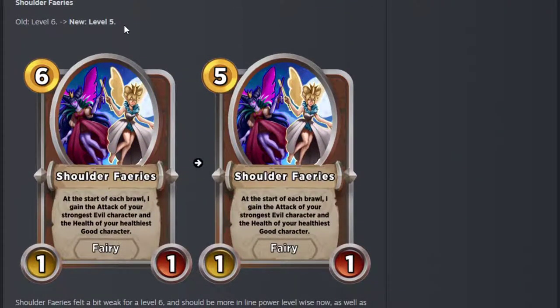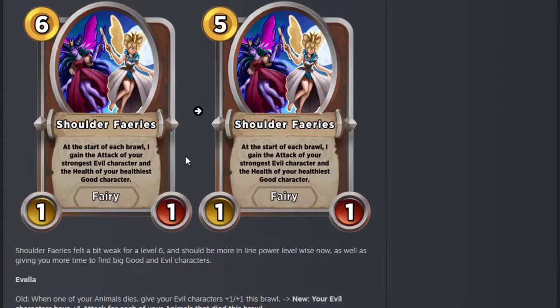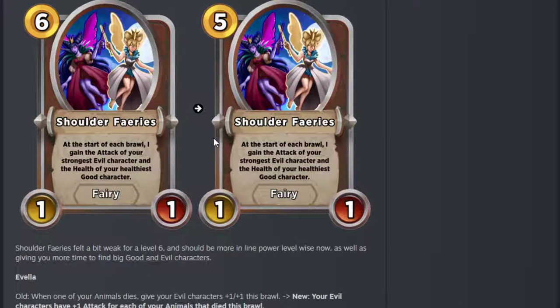Shoulder Fairies — great change here. Gone from tier 6 to tier 5. Felt a bit weak for level 6 and now it gives you more time. It'll be quite good for Fallen Angel probably. You can be building trees and then get this upgraded ready even before you get level 6 sometimes. That could be really good. It did feel too weak as a 6 and kind of a win-more card. Now it's pretty cool.